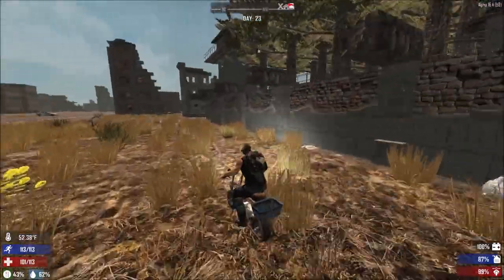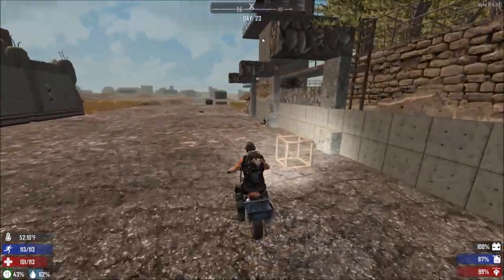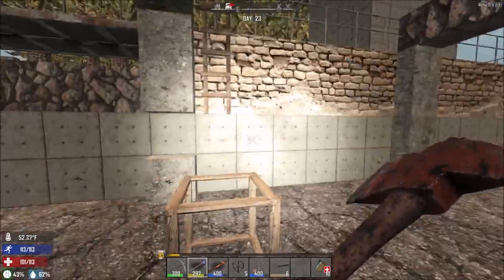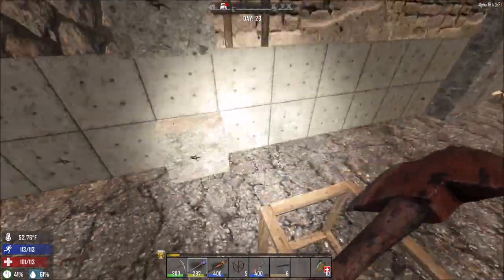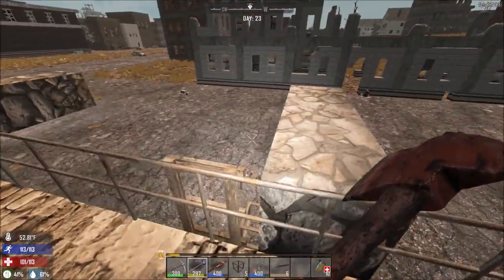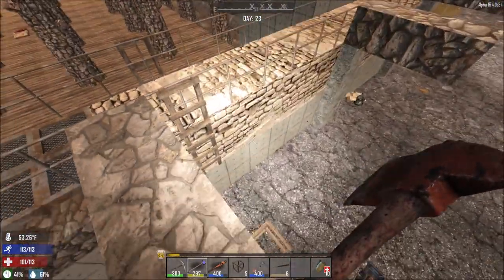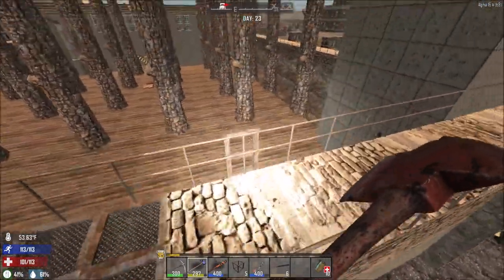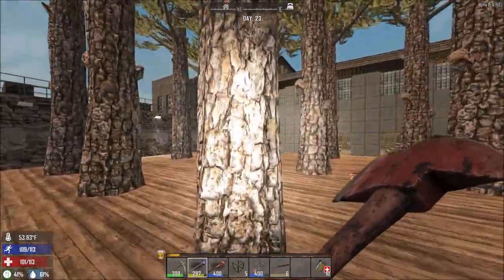I need to upgrade all of this to reinforced concrete and then start placing spikes as well. Off camera I also need to take away these half blocks. I wonder if I should put half blocks on the outside - remember these two layers of wall - I can make inside and outside reinforced concrete, or I can break out the brick and replace it with rebar frames. I can make the inside and outside reinforced concrete and then put the half blocks on the outside like armor, like we did with the walker's base.